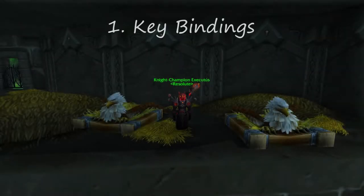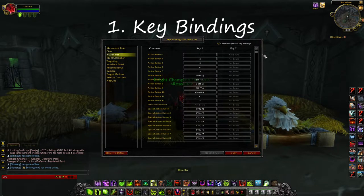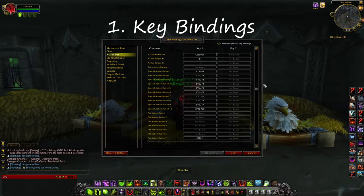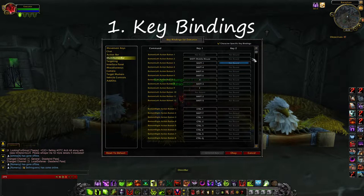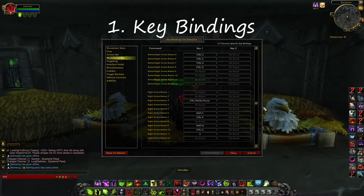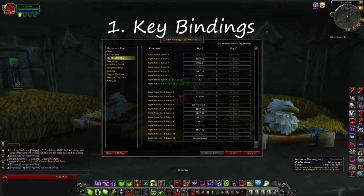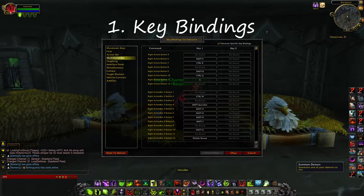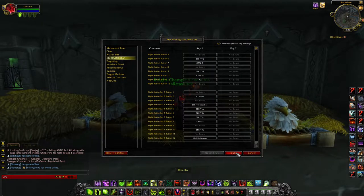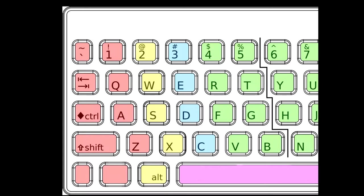The first thing is key bindings. These are very important because you will no longer be clicking your spells in PvP. I can't stress enough how important key bindings are. You should have every single one of your abilities bound, including your mount, your CC, whatever it is — even abilities you don't use like underwater breathing. Your key bindings should be as comfortable as you can make them. Don't be reaching all the way across your keyboard and looking at it to cast a spell. It should be within reach of your left or right hand depending on how you play.